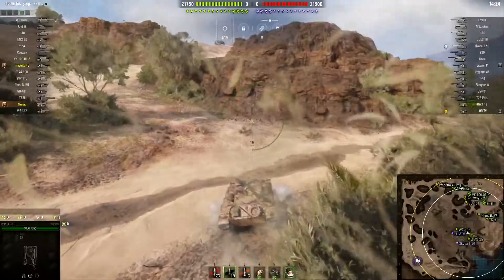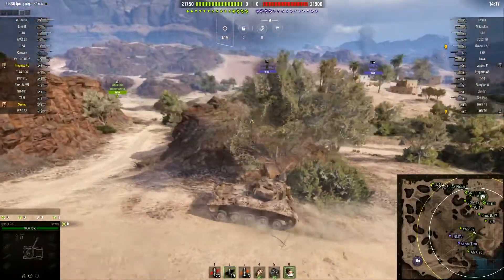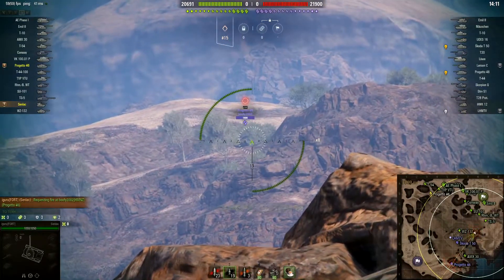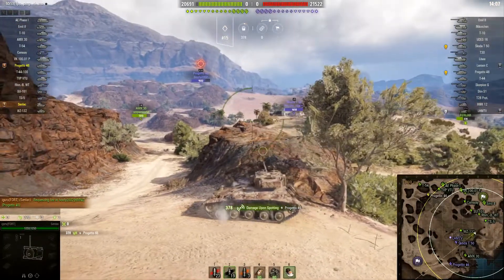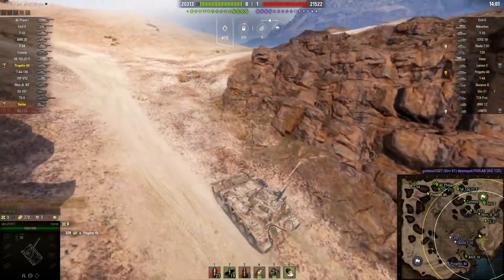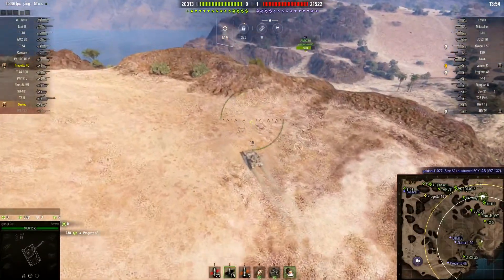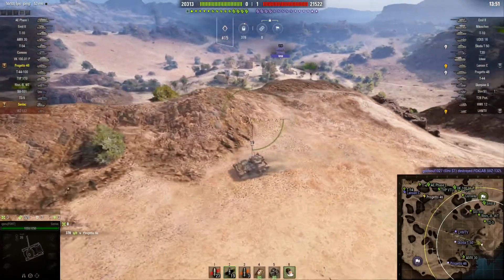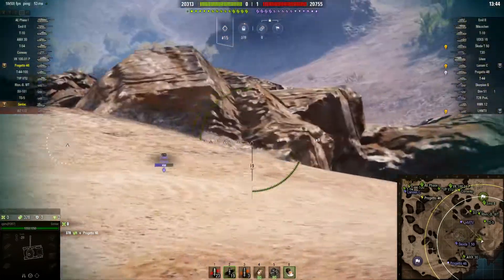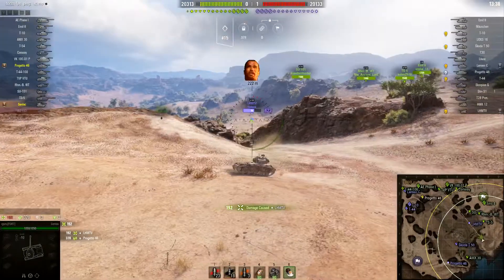The LHMTV can push camouflage values to a maximum of around 42% — that's amazing, second only to the ELC Even 90 which pushes around 50% if fully maxed out. The LHMTV is an incredible camo tank but its reload time really sucks. The Senlac has a really good reload time — just over 4 seconds — but camouflage values only reach about 30–32% maximum. The GSOR tier 9 also pushes about 38–40% camo.